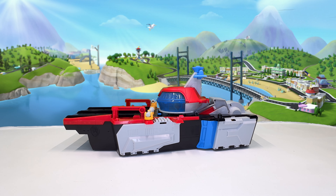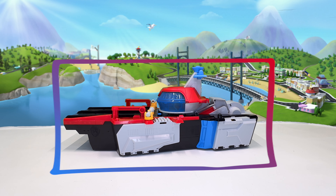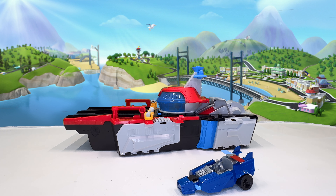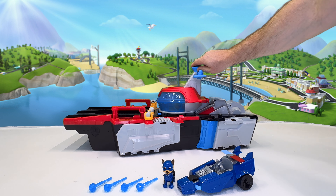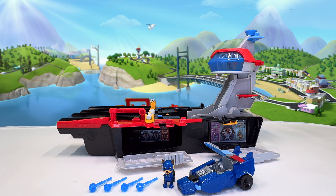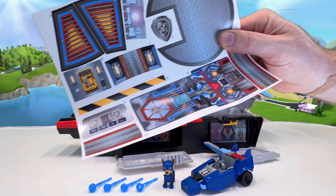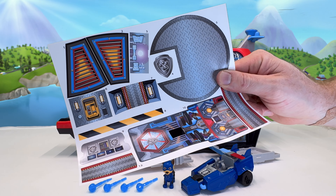This thing is gigantic! Here's our Mighty Movie Aircraft Carrier HQ, and it comes with Chase's Mighty Movie Cruiser, Chase and his Mighty Pup outfit, and four water cannon projectiles! When you press down on the tower, the HQ springs into action! But wait — Chase's Mighty Movie Cruiser and our Aircraft Carrier HQ are missing their stickers — there!